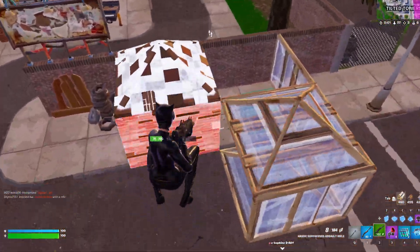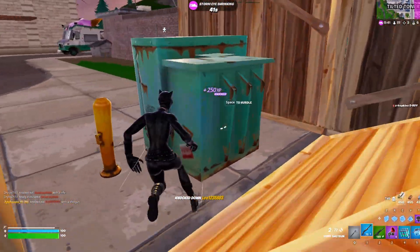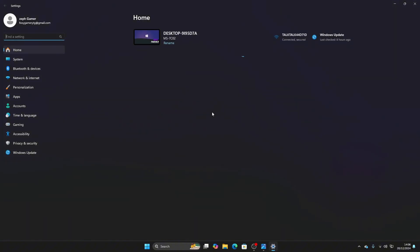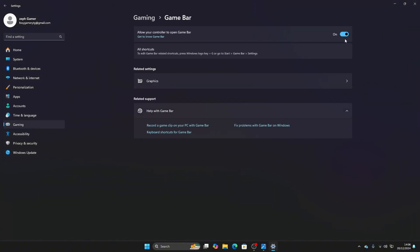Hello everyone. In today's video I'm going to show you how to fully optimize your PC to reduce delay. First, go into Windows and search Settings, then go all the way down to Gaming. Go to Game Bar and make sure it is disabled. After this, go to Graphics.